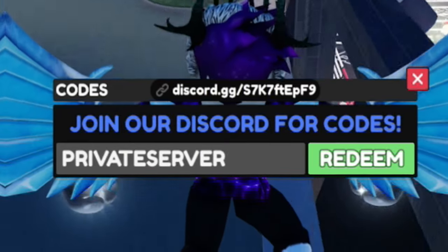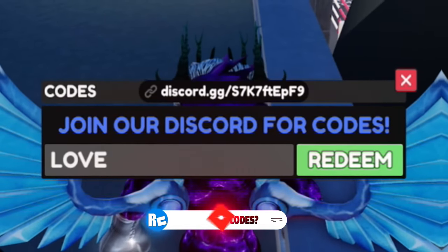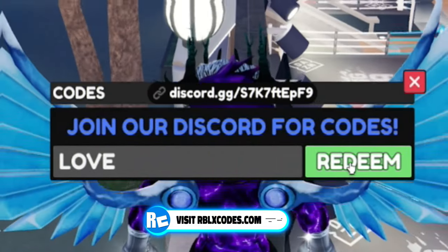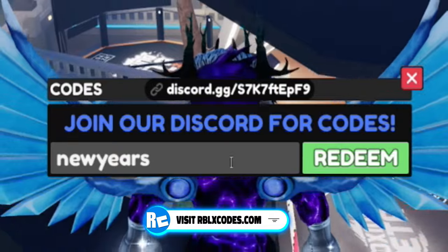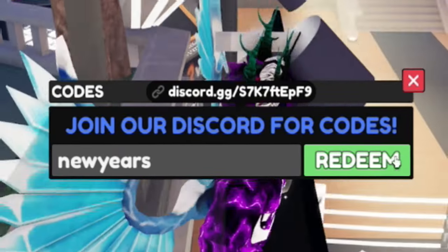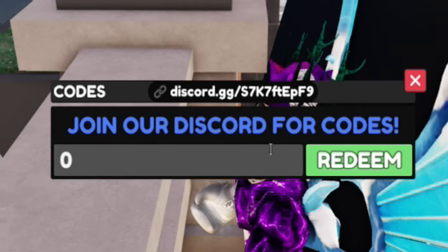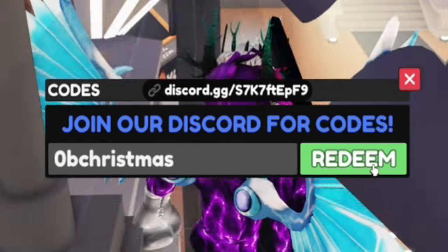Moving on, the next code is 'love' — that's L-O-V-E, nice and simple. Once you've redeemed that, go ahead and redeem the code 'newyears'. These may say already redeemed because I've already entered them.